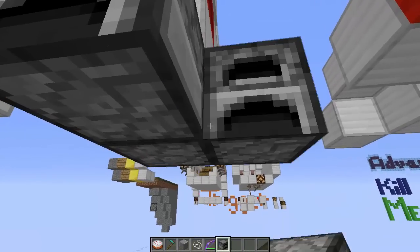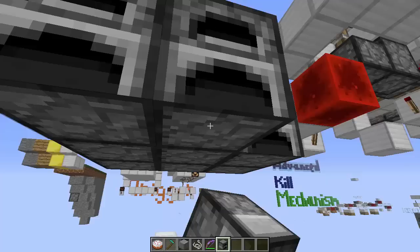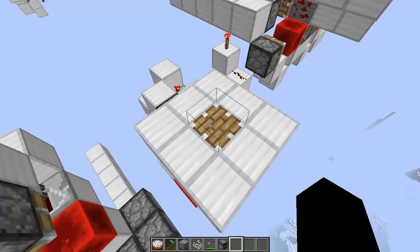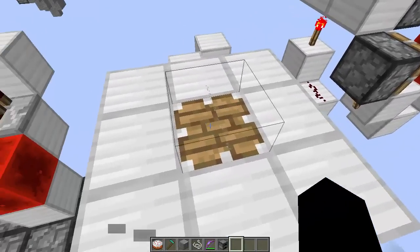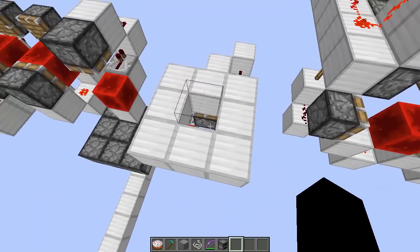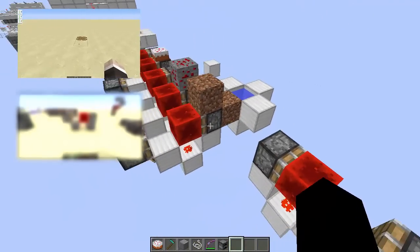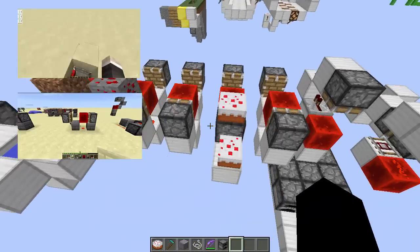This one can be easily blended in with some furnaces at a ceiling. This one has string directly on top of an extended piston, but I don't like this one because it's not automatically resettable. Mumbo Jumbo has a really good video on this one, and Sethbling has a fantastic in-depth explanation of block update detectors. You should click the links here if you want to know more.